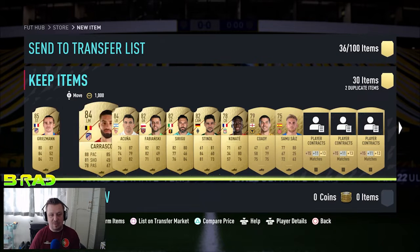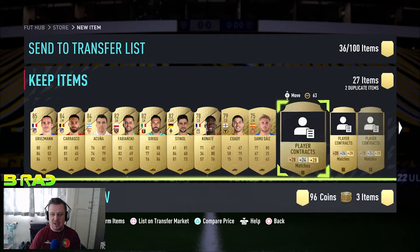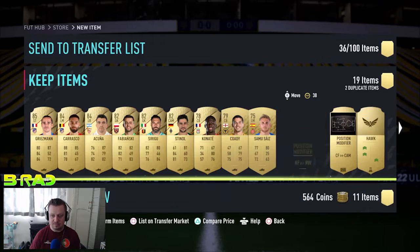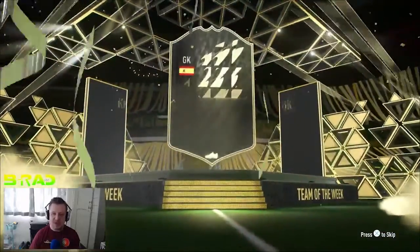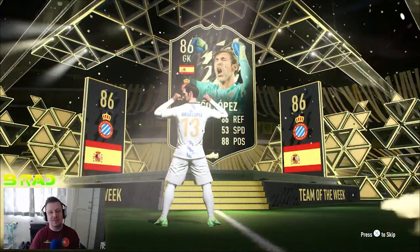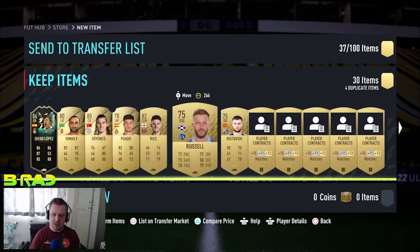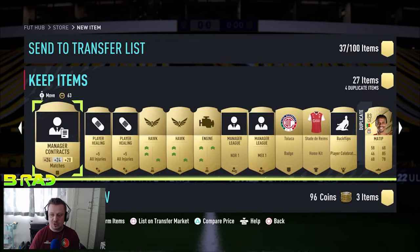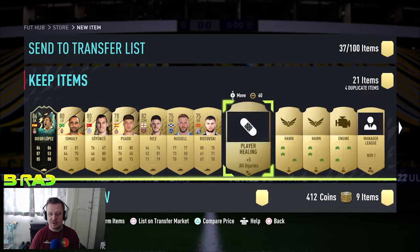Not a bad pack for a mega pack — Griezmann, Carrasco, and Acuña, not bad at all, some nice fodder. Got a walkout inform Spanish goalkeeper — that is going to be Diego Lopez, 86 rated in form, always good for SBCs. Doesn't look like much behind him, but we'll take it. Joel Matip again — that is the third time I've packed him. Maybe it's a sign for Liverpool tonight!